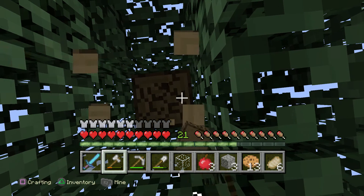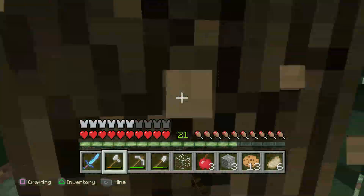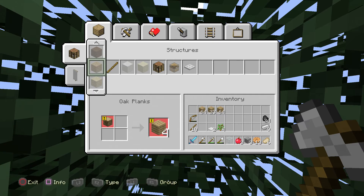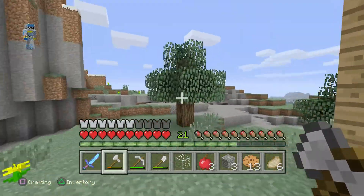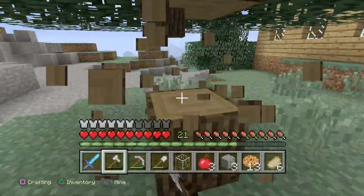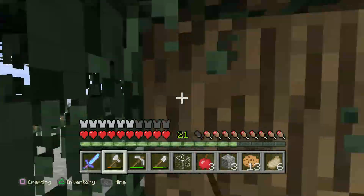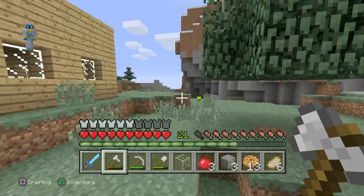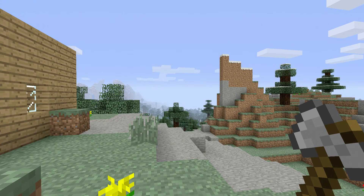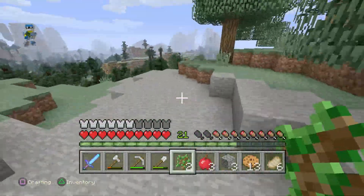Hey guys, Caleb here from Caleb Patch Industries, welcome back to another video. Today we are on my survival world on the PS4, and I forgot to do one thing to my house — in the last episode I said I was finishing off my house but I forgot something. I'm going to put two options on screen: dog house in the house, or dog house over here. You guys have to guess, and I'll give you five seconds. If you guessed dog house in my house, you are correct — that's what we're doing this episode.